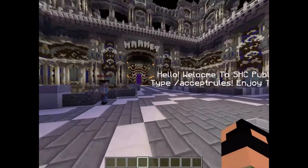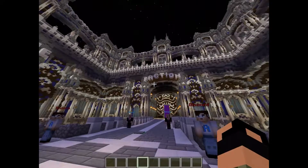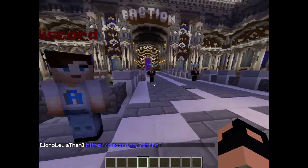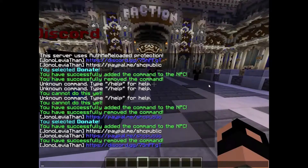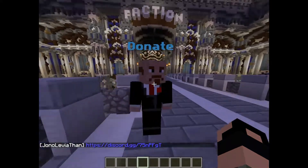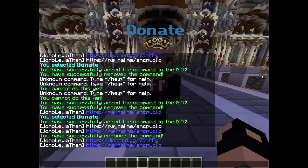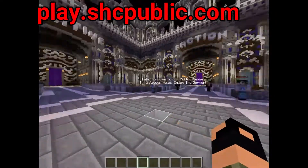I'm in my server SHC Public right now, and as you can see this is a hub area. If you click on these it'll run a command — that one is the Discord link, and over at donate we've got the donating link which you can also click on.